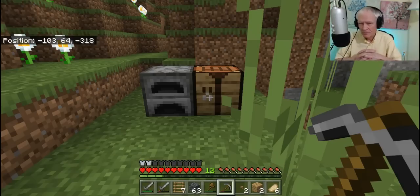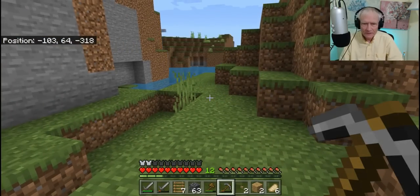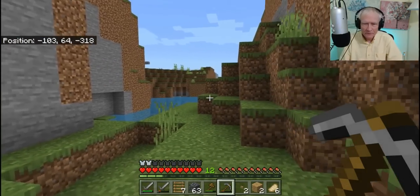Hey everybody, I'm Tripp and welcome back. As you see the Y indicator is on 64 - I think that might be sea level. Because I can look over here and I can see some water and I'm almost even with it.